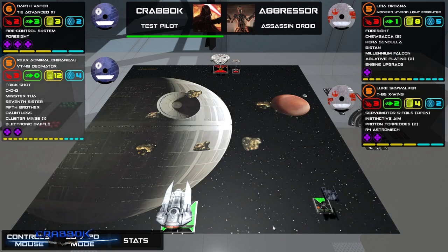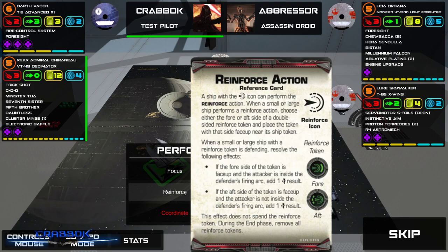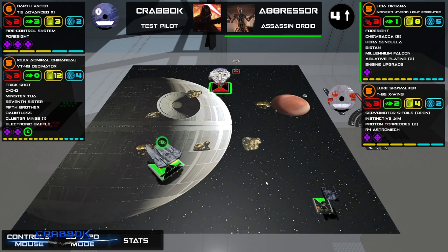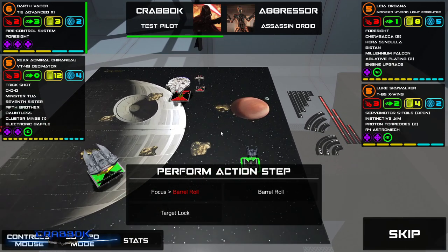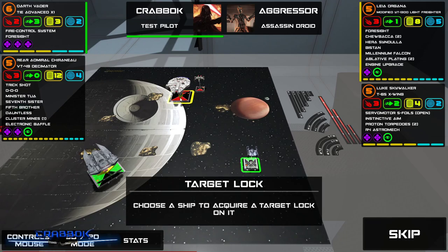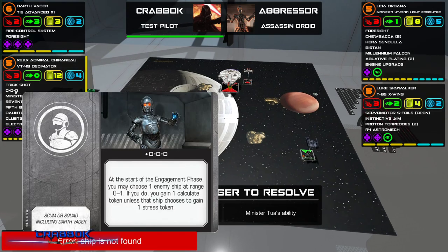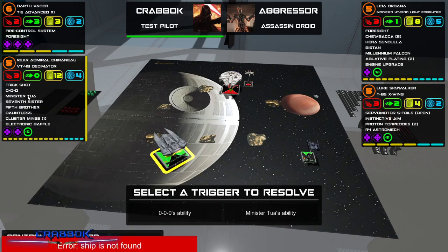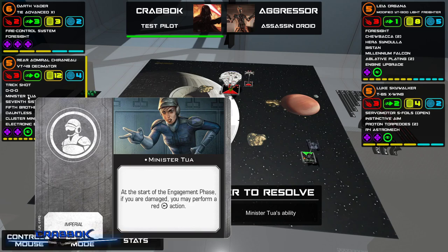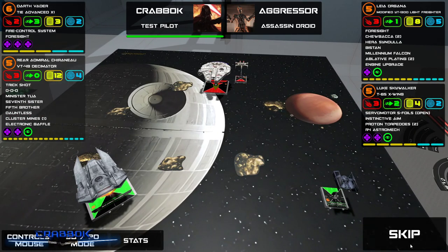I do not want to drop cluster mines right now. I want to reinforce — I'm reinforcing a lot. I can right-click the upgrade to see it again, which is helpful because there are so many things I'll forget. I'm going to do Triple Zero, but I don't have anybody at range zero to one. Minister Tua — you have to double right-click to see it. I'm not damaged, so I can't use her yet. No shots this round.